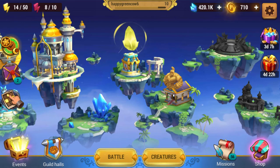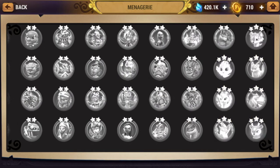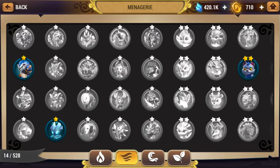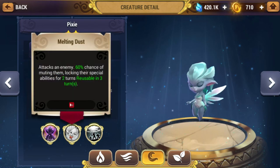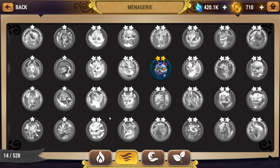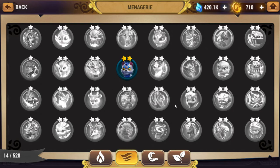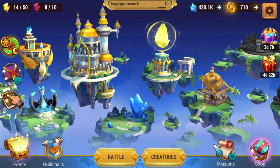Next one is the Menagerie. This is literally just an encyclopedia of all the creatures that are in the game. It always takes a bit to load the different elements, but you just go through them. You can click on a creature and see what it does. So if someone tells you to check out Water Nymph as a good early healer, you go to Water and painfully look for it — hopefully they'll tell you its star rating so you can narrow it down. That's what the Menagerie is.